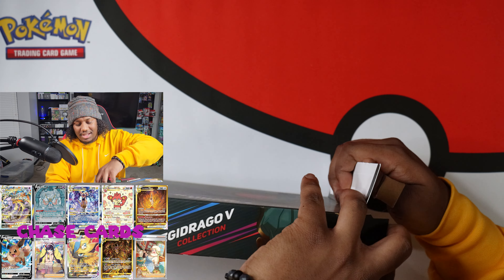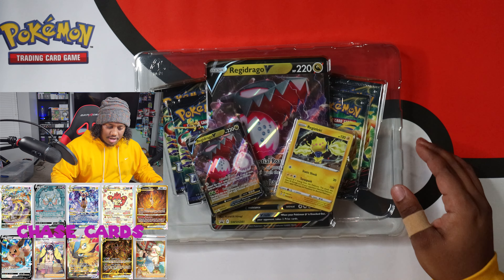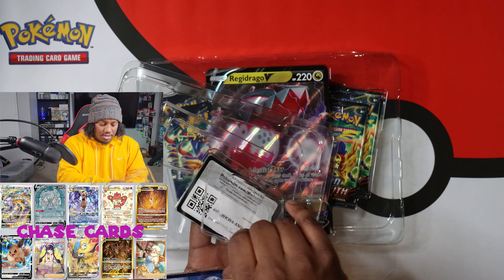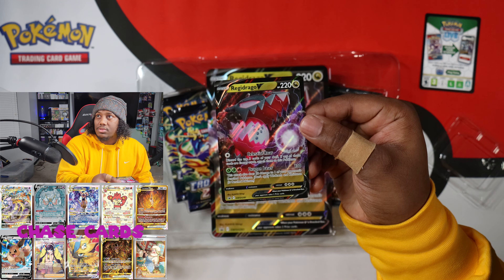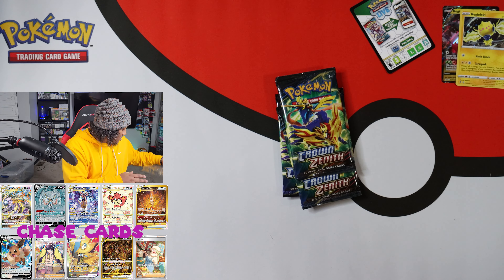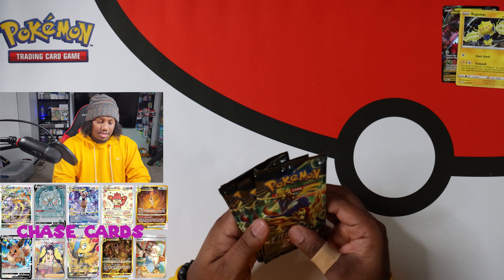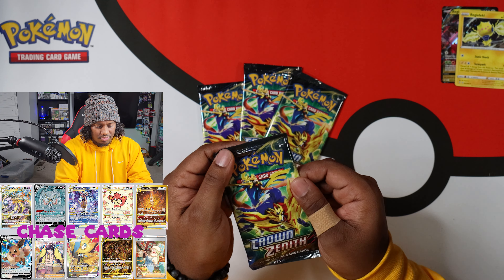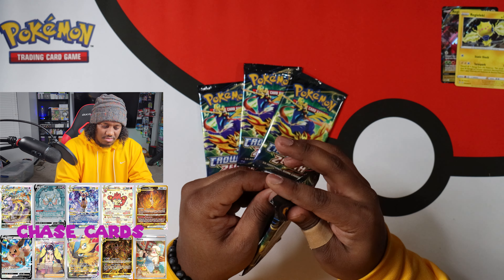So let's start with the Regidrago V-Box first and see what we do from there. These come with a promo card — the Regidrago V-Card, that's the Black Star promo there. And then this one here, it's not a promo, but I'm not sure if it has a different holo pattern either. But it does look pretty cool. Then you get your Jumbo as well — same as the Black Star promo. And you get four packs. Let's do it.